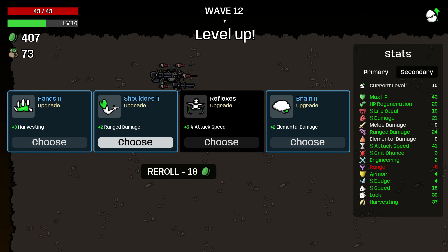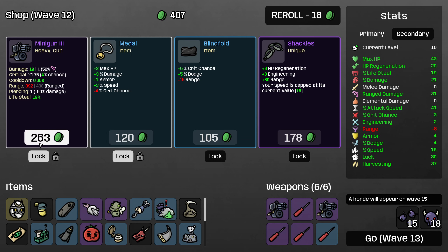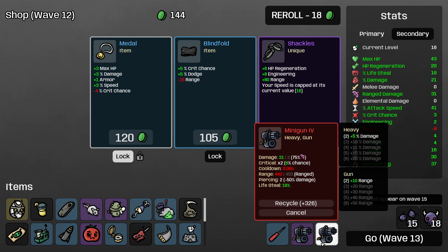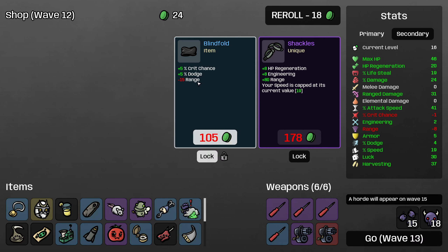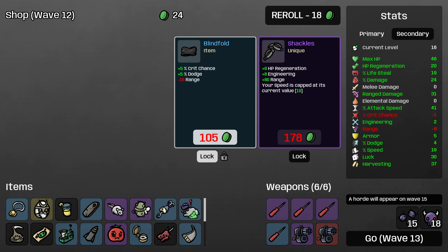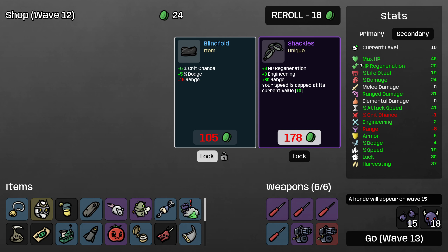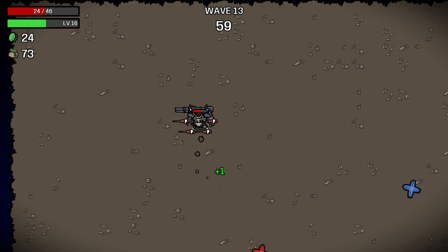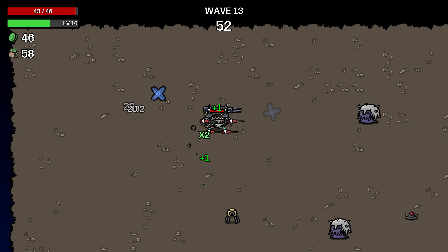Definitely take plus two ranged damage — that's an excellent find here. Let's grab the leveled up minigun. Level 4 minigun scales at 75% instead of 50%, so it's a huge upgrade in terms of damage output. And then the metal is good as well. Now I will lock a blindfold because we can start building some crit chance and some dodge now that our max HP is a little better. Shackles is interesting — range is not bad on the screwdrivers — but I think at this point what we want mostly is just to buy max HP and defensive stats.